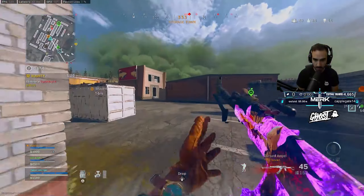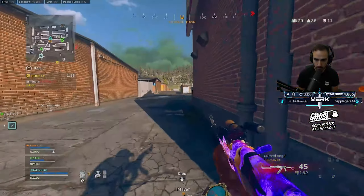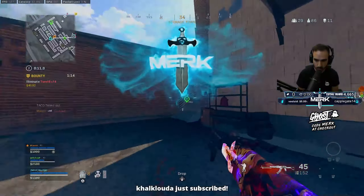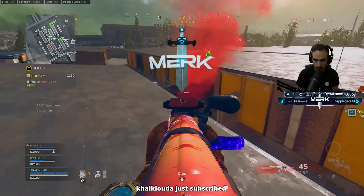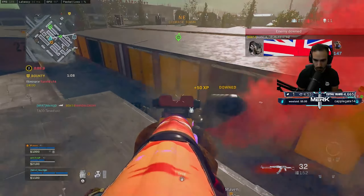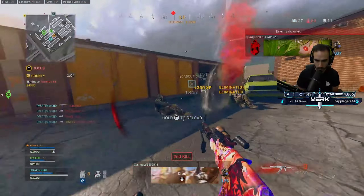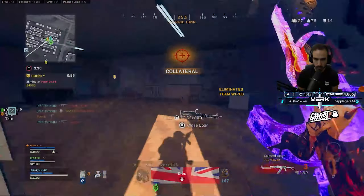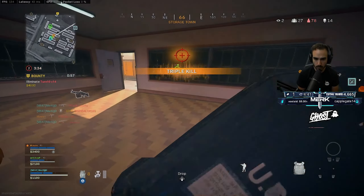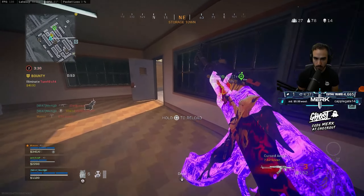I just got a teammate — Ghost is on the right side of storage. I knocked one deep, there's one closer on a heading. Other team ready. Toaster's right side.